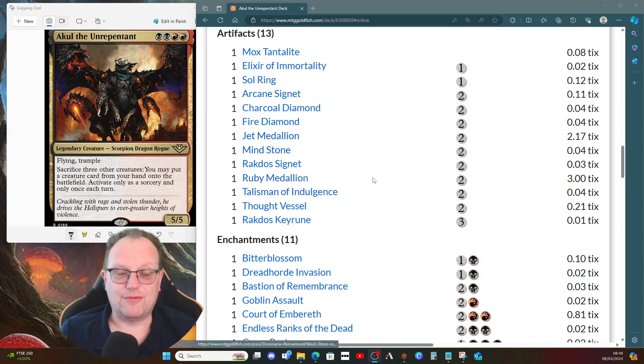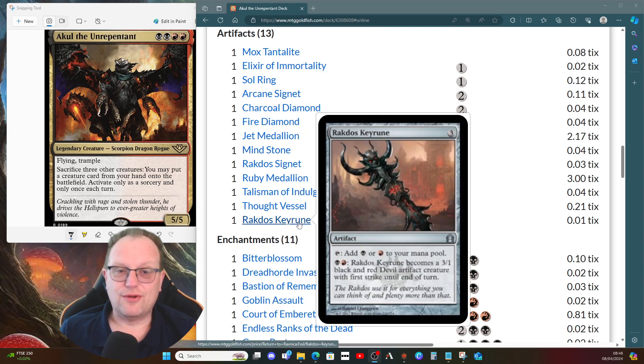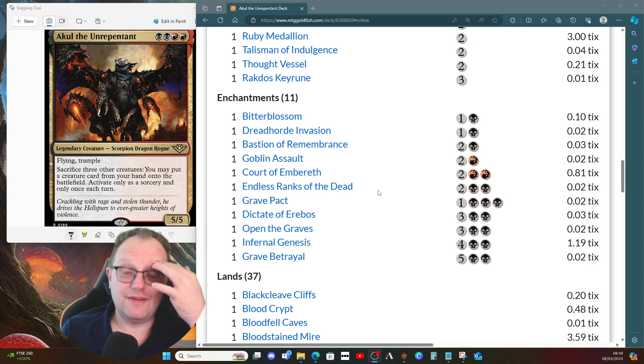Mind Stone, Rakdos Signet, Talisman of Indulgence, Thought Vessel, and the Rakdos Keyrune all help cast Akul. The medallions cut the cost of everything down, and Mind Stone is card draw if nothing else. The Rakdos Keyrune is a slightly unusual inclusion, but in a pinch you can turn it into a creature and use it as the third sacrifice to Akul to get something good into play cheaply.